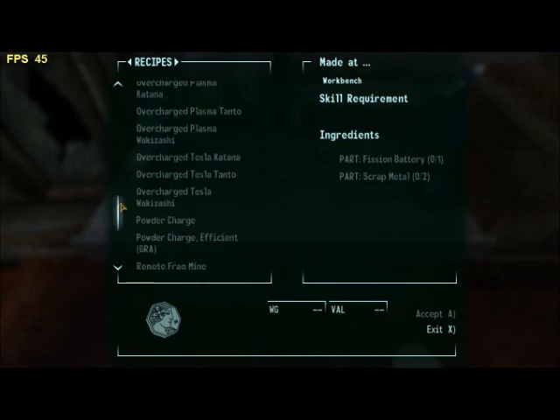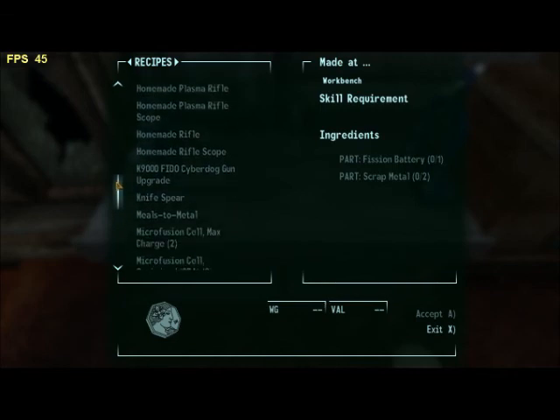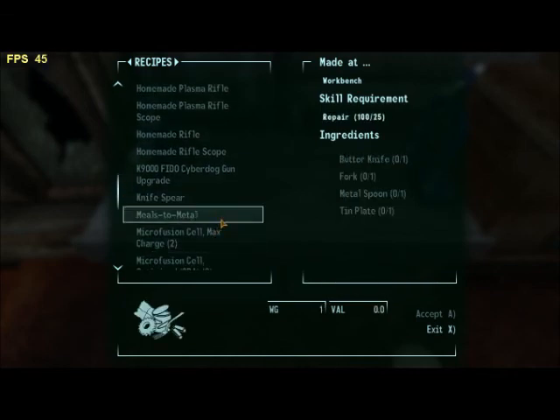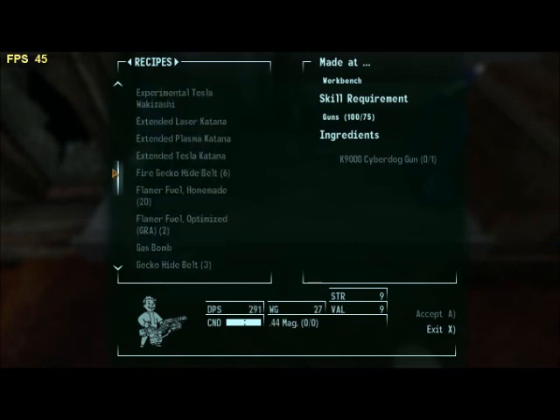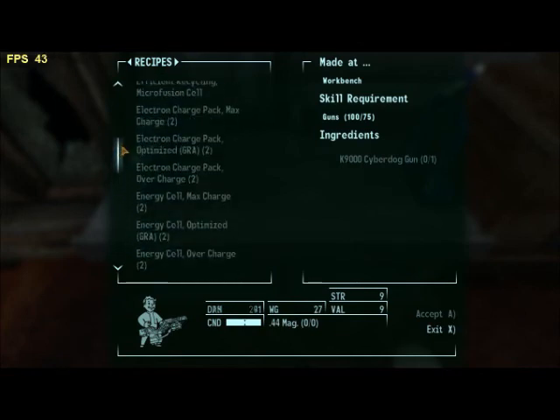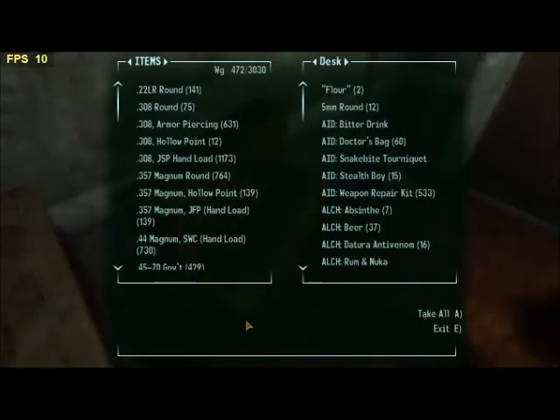I'm showing there the Sierra Madre slugs, which if you watch my ultimate guide to Dead Money — which is a very super concise guide — it will show you how to get that perk. It's technically a perk, but basically Christina gives you the recipe for that.